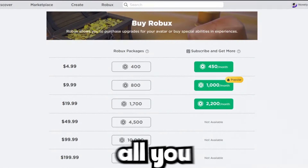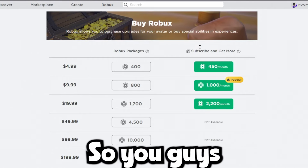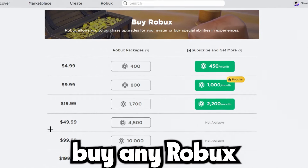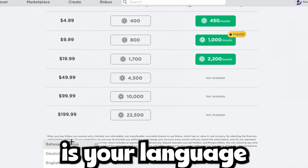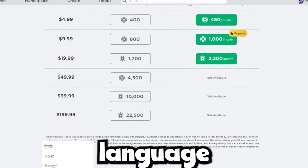To start this method off, all you guys are going to want to do is go over here to the Robux page on Roblox. You guys are going to see all of these numbers of Robux right here. You guys don't have to buy any Robux. All you have to do is go ahead right here, and what you're going to want to do is change your language on the bottom and click on the third language right here.